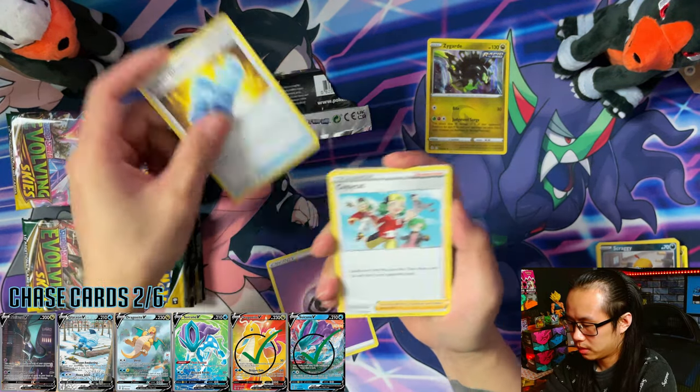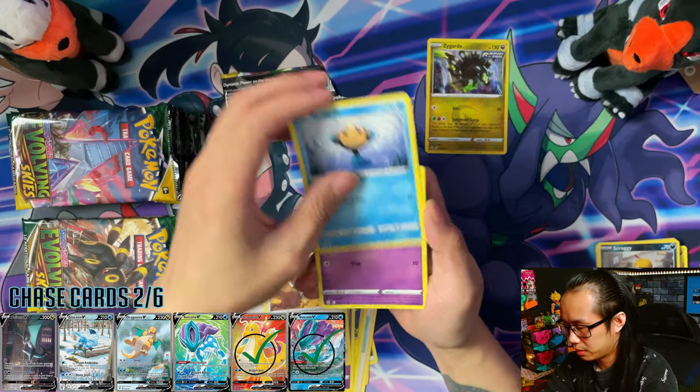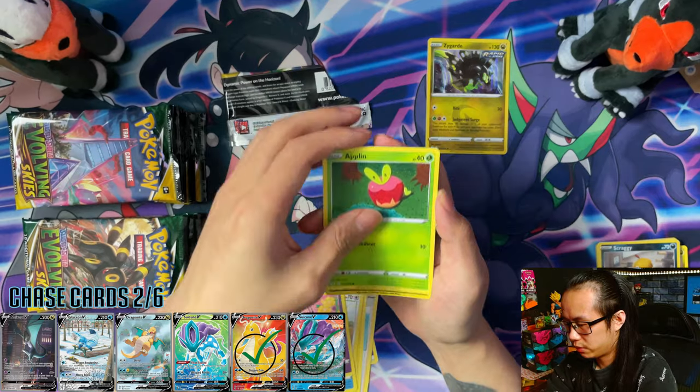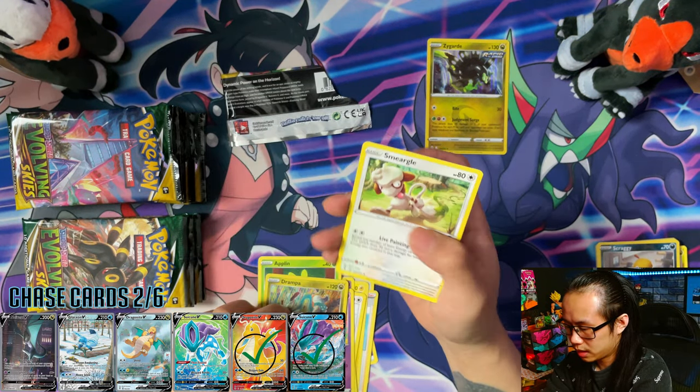Psychic Energy, Rubber Gloves, Copycat — I couldn't wait to get that before making this video, so I needed my Evolving Skies pack opening fix. Jumpluff Reverse Holo and Smeargull.